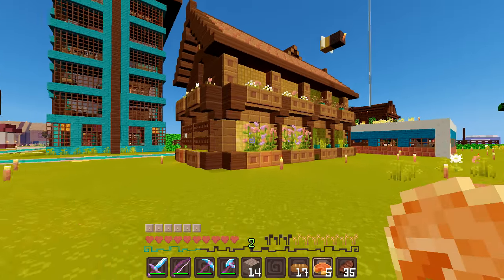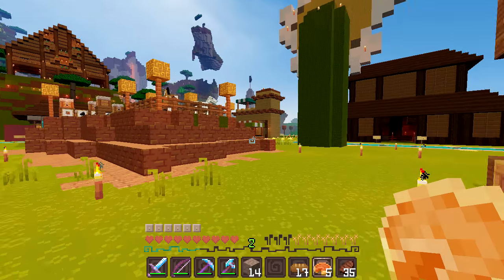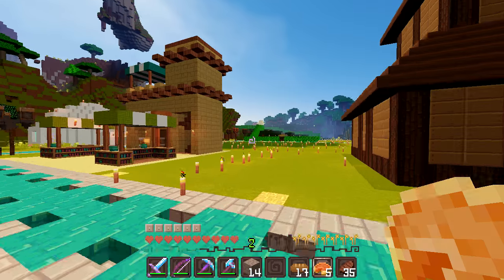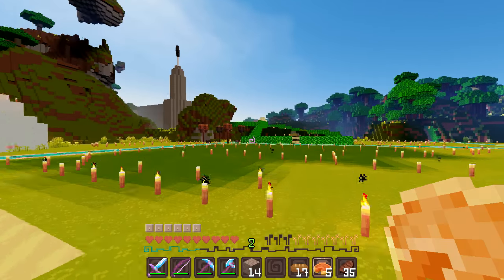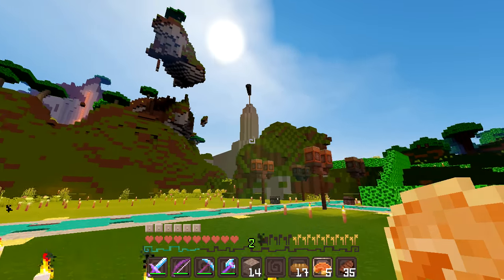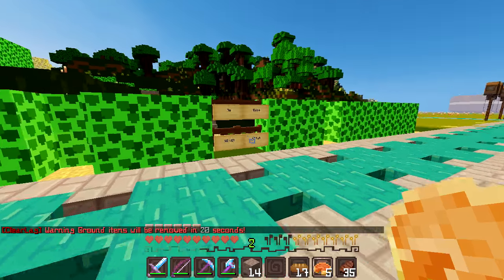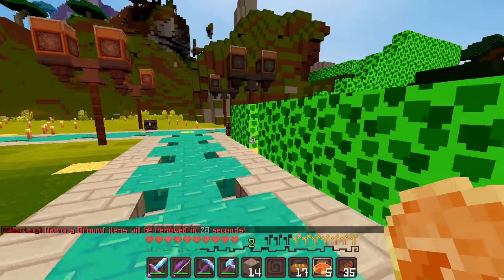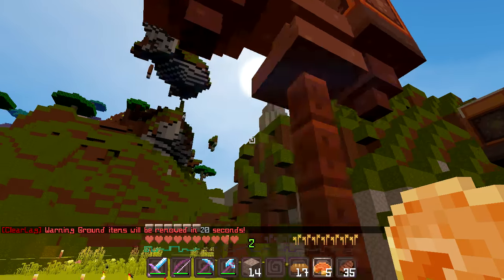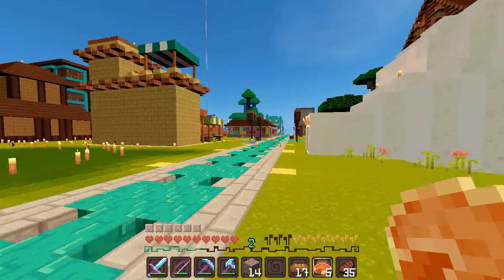I almost forgot about my flower shop — let's see if we've made any payments. Ooh, five gold ingots! The only other thing I want to show you is over here — there's a little tower, but it says 'No Entry, Do Not Enter' so we're not allowed in just yet. Whatever it is, it looks really cool and I'm excited to see the finished product once it's all done.